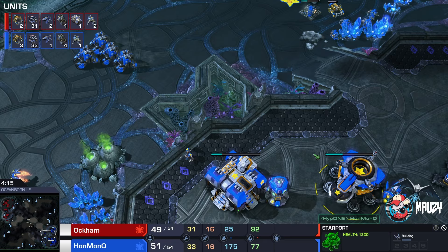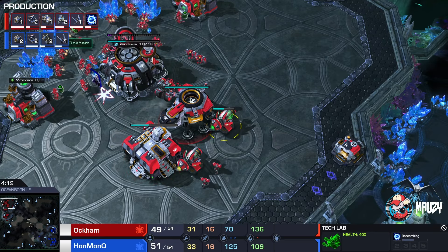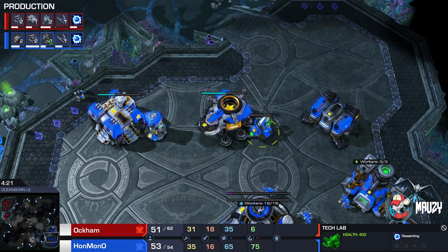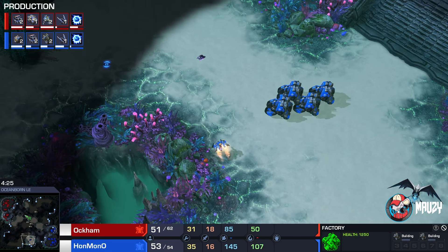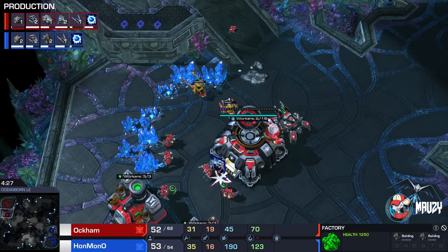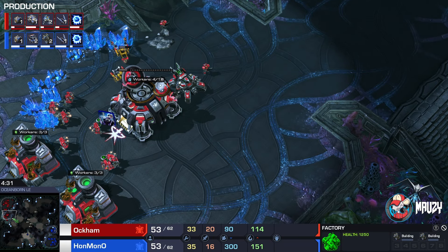So by the looks of it, it's going to be pretty much the same style, except Cyclones for Han Mono versus a Raven style. There's the interference matrix. This could be a mass Cyclone type of opener from Han Mono. Also guys, don't forget to hydrate!